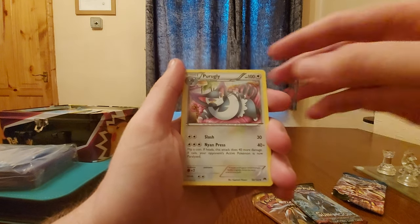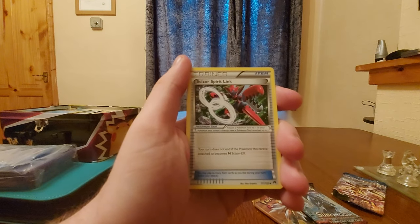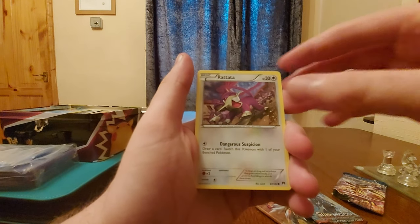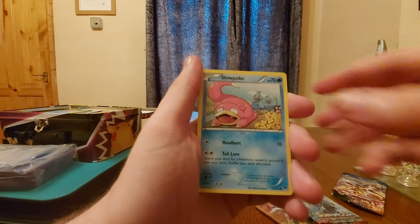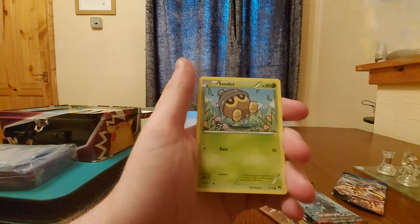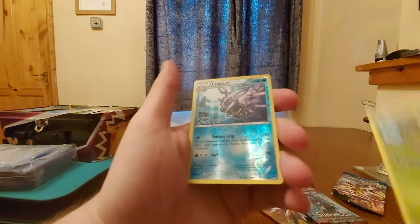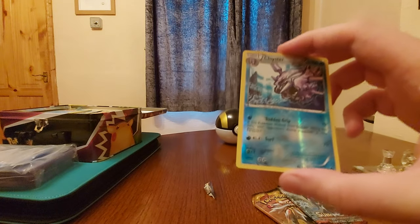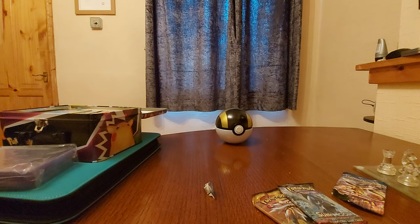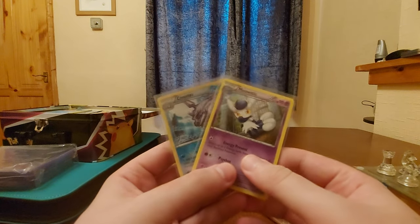So it must only be three for Breakpoint. Slowbro. Nice. Purugly. Scizor Spirit Link. Scoopy. Rattata. Slowking. Oh, look at the water Pokemon in the background. Nice. Furret. C.R. Good old C dot. And our reverse holo is a Cloyster, which means — where was the Meowstic? Not bad. Nice Cloyster — don't believe I've got that one, so it gets added to the collection. Sleeve it up. There we are. First pause from the first pack out of three.